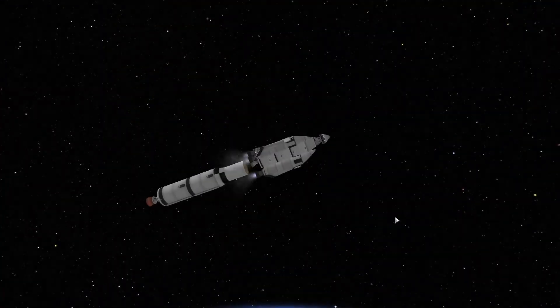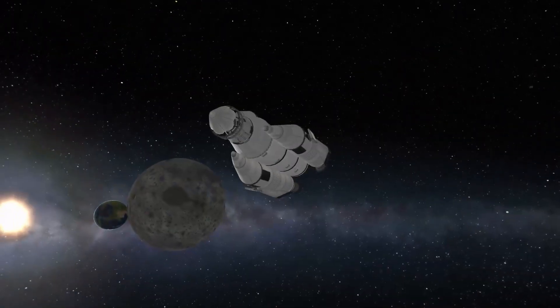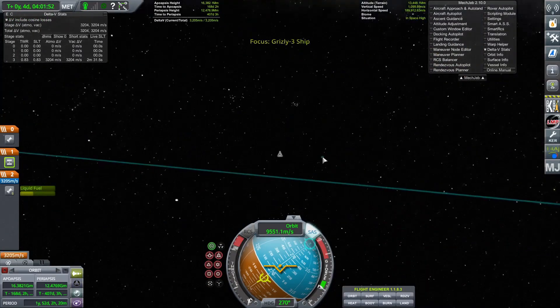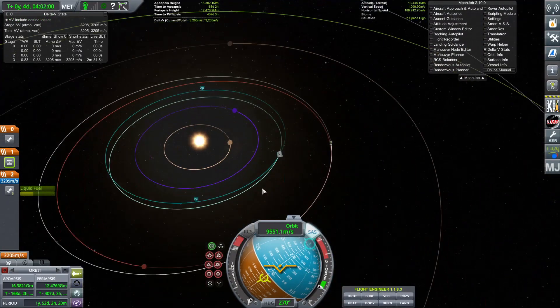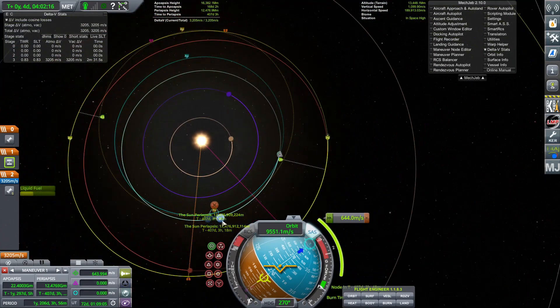After landing four boosters in one day, I sent the third stage on an escape course away from Earth. If you aren't clear about my mission — Jeb Kerman is stranded in an orbit around the sun. Time is of the essence because Jeb is gonna run out of oxygen, so I use 75% of my fuel just to get an encounter with Jeb.